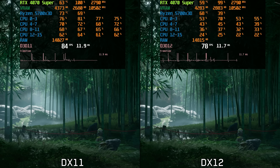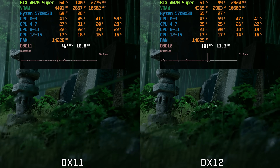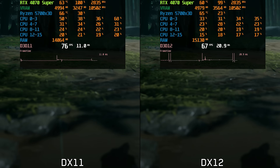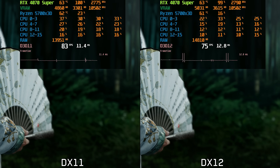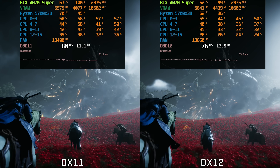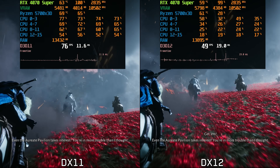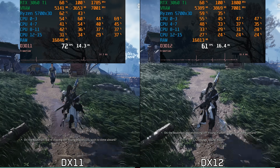The game also comes with two APIs: DX11 and DX12. On my system, DX11 generally delivers better overall performance and more stable frame pacing. For example, in cutscenes the frame time spikes are noticeably larger and more frequent on DX12 compared to DX11. The same applies to regular gameplay — the frame time graph is much flatter in DX11 while DX12 produces more spikes.